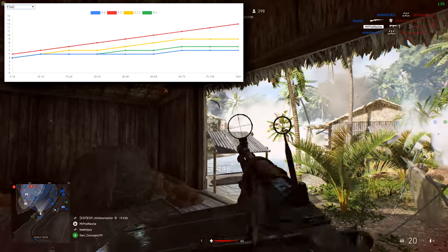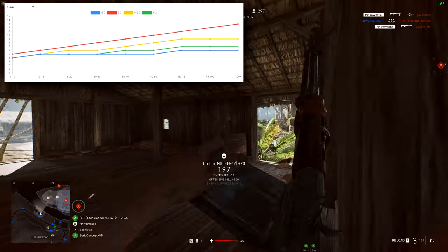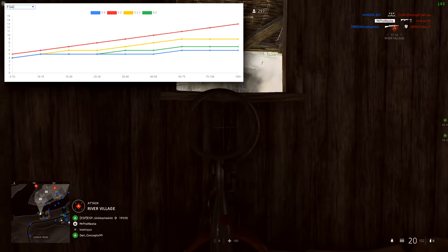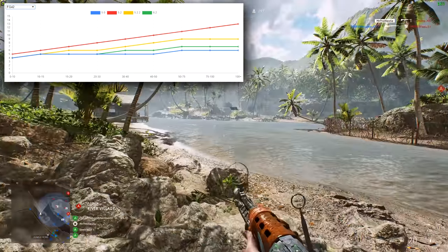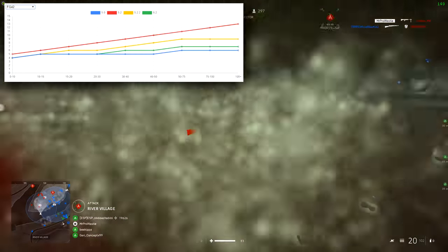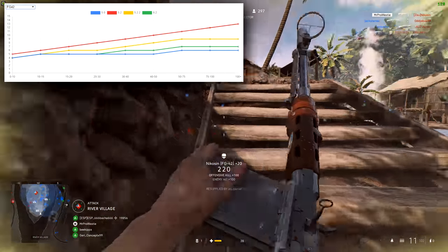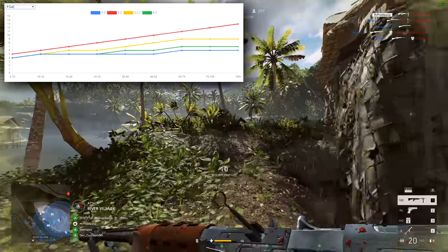In update 5.0, when the FG-42 was a 4 to 6 bullet-to-kill gun, the 4-bullet-to-kill range was out to 10 meters. After that, up to 50 meters you needed 5 bullets to kill, so there's quite a big window there. Then between 50 and 75 meters the damage dropped off to 6 bullets to kill, and after the 75-meter point you absolutely needed that sixth bullet.